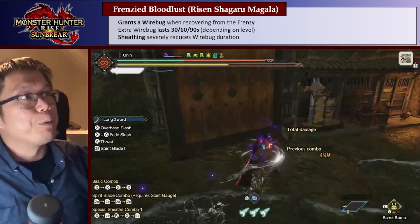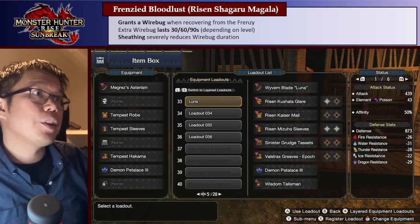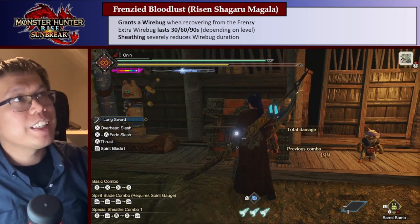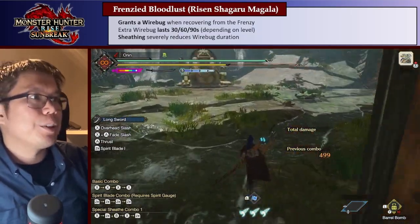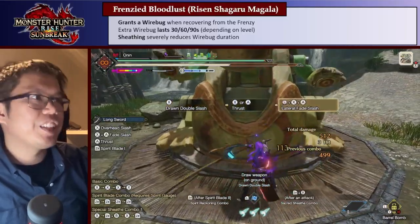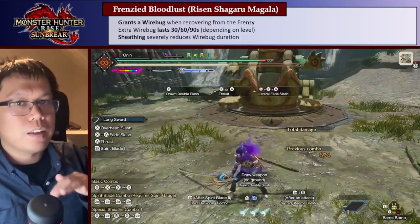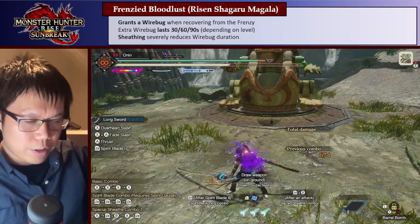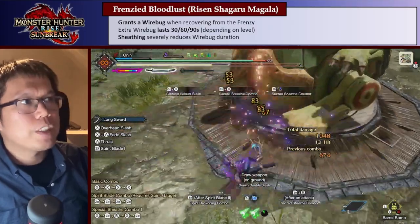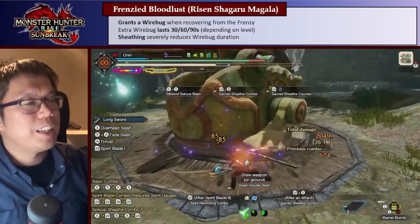The other skill introduced was actually really, really good — Frenzied Bloodlust, which you get from Risen Shagaru Magala. What this skill does is when you recover from the frenzy virus, you get a free Wirebug, which is really cool. You need the Bloodlust skill, but luckily all of the Risen Shagaru Magala gear that has Frenzied Bloodlust also has Bloodlust. Once you deal enough damage — 600 motion value points worth — you cure yourself from Bloodlust. That's precisely equal to 4 Silkbind Sakura Slashes.